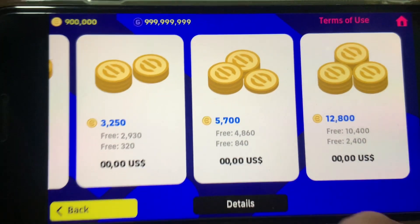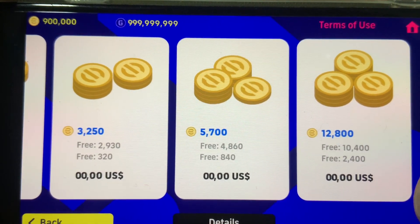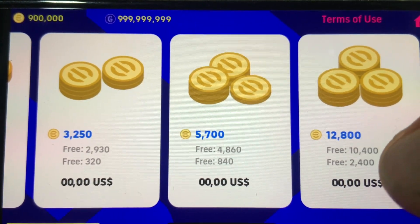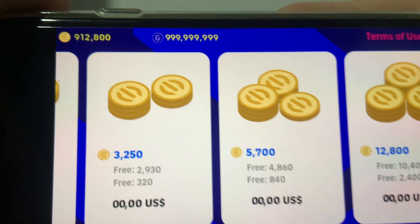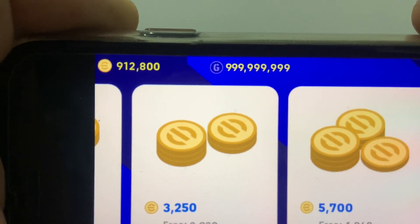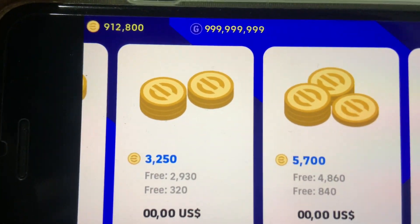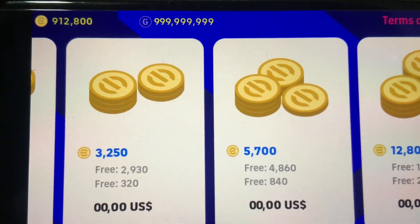Let me quickly show you that all of the offers are absolutely free — I can go ahead and buy them without the need to pay for anything. Just to prove that this does actually work, I'm going to go ahead and buy 12,800 coins. As you can see, not even a second later 12,800 coins are automatically added to my account. You can do this with all resources in the game, as many times as you want — it's absolutely insane how well this hack works.